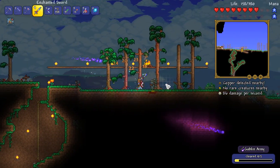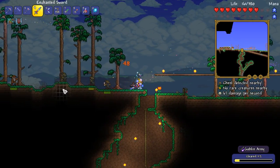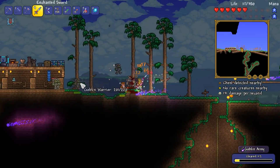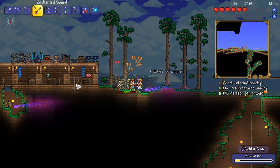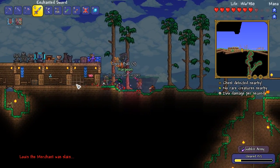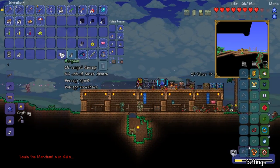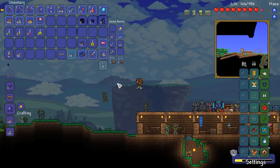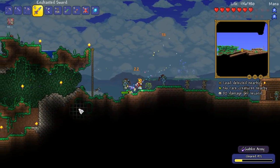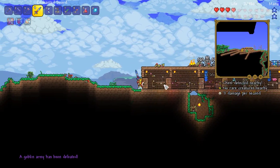You've seen the goblin army — it's like a worthless event. The only thing it's good for, really, is getting the goblin tinkerer to spawn in. And now the merchant has been killed as well. Come on, peeps. I'm going to try and take these fools down. And there we go, my friends — goblin army has finally been taken out of the game.